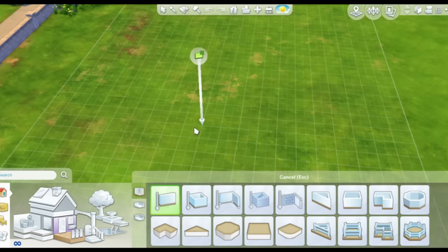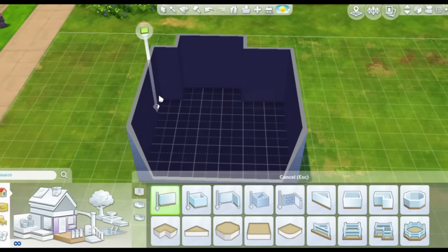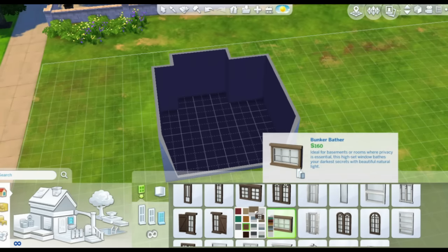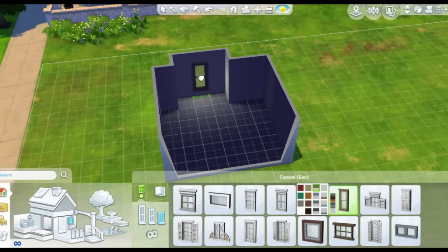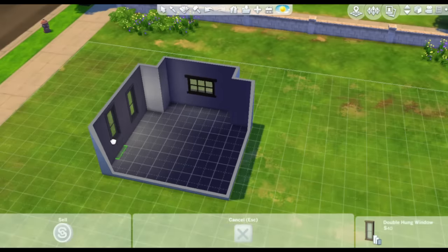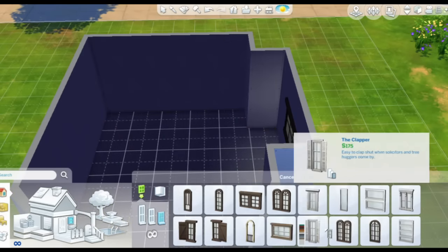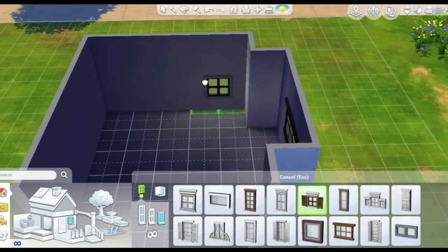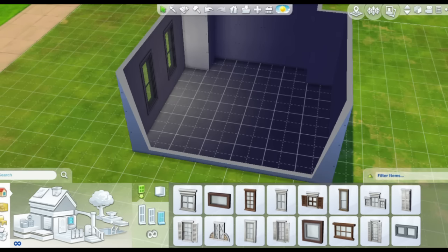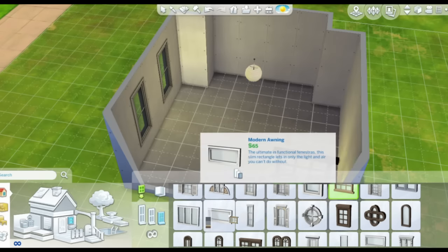Hello everyone and welcome to another room build in The Sims 4. This time I'm building a nursery called the Choco Nursery. Choco comes from the word chocolate — I know the pronunciation doesn't really match, but the reason I chose a word related to chocolate is because this nursery has a brown color scheme, and since it's a nursery for kids or babies, and babies are sweet, sweet and brown equals chocolate.